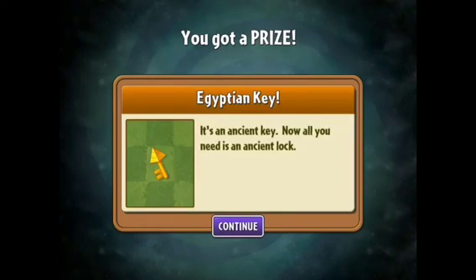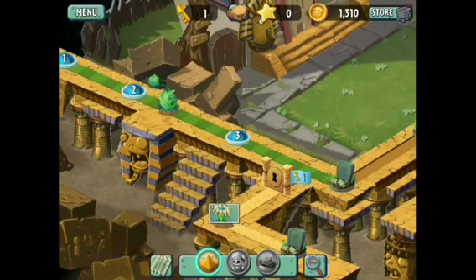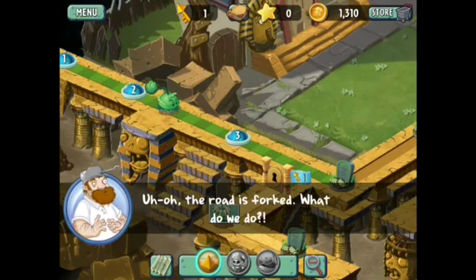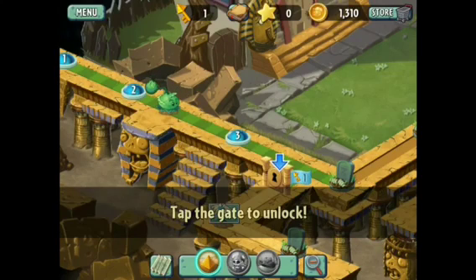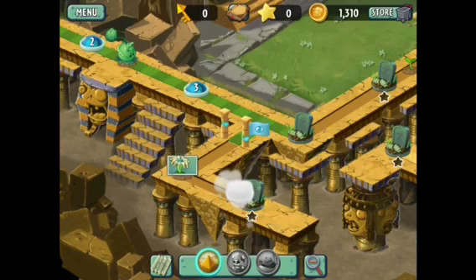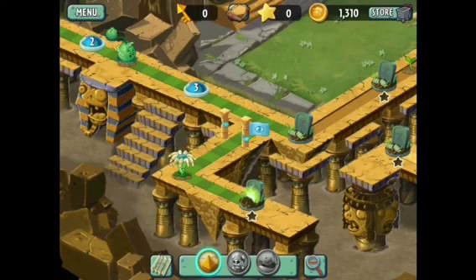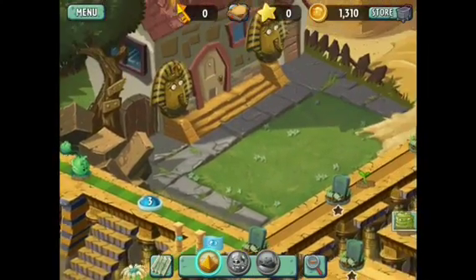Egyptian key — it's an ancient key. Now all you need is an ancient lock, that's a couple levels away. Bloomerang: hits up to three targets in its lane twice. That's pretty cool. Right there, that is a star level we will get a star on.